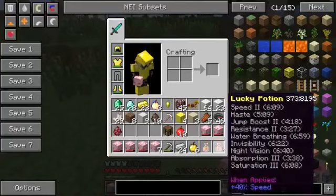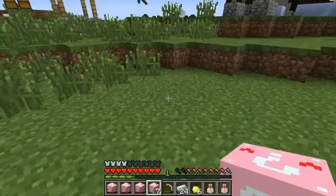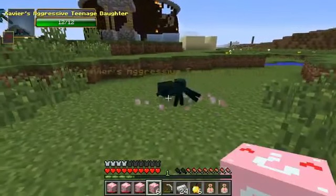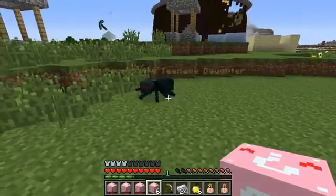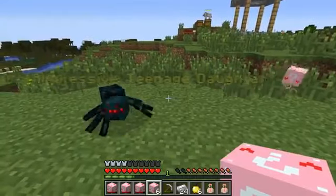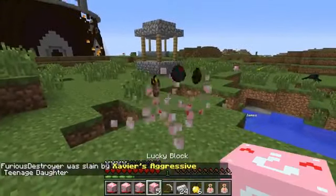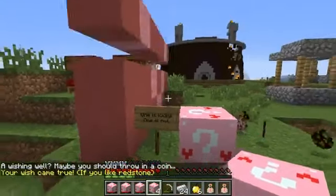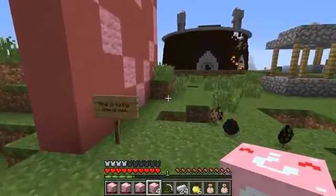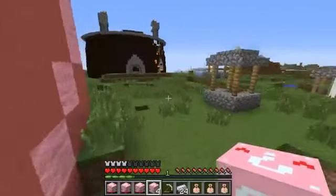I got nine blocks of iron. I got another lucky potion - they both have resistance, which is really good. Xavier's aggressive teenage daughter! I have two blocks that are plus 100, want to watch me open them? I got a diamond dollar. She's a very hormonal teenage girl - I could tell by the way she murdered me. I got the heart one! It actually worked - this is the first time I've actually seen it land correctly.